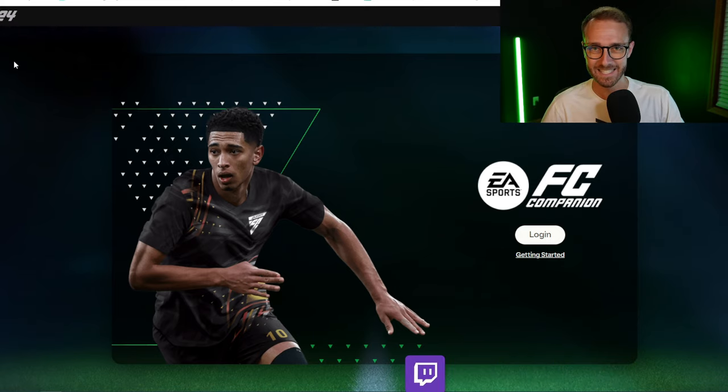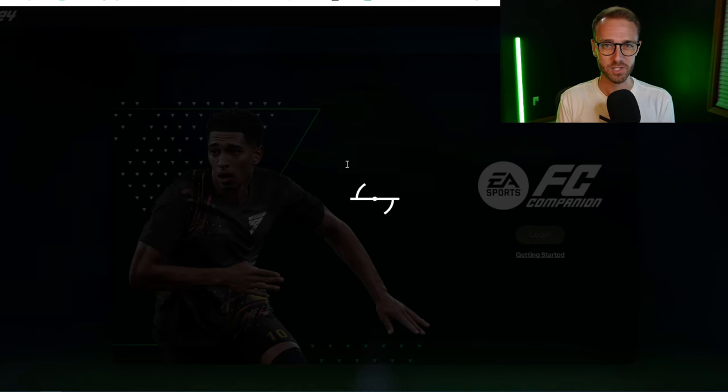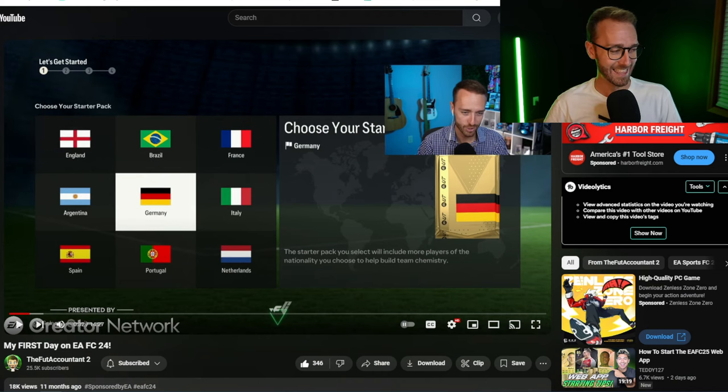Alright, let's get into how to start this web app. As we sign into the web app for the first time on FC25, we're going to be greeted by a screen for choosing your starter nation. This is something a lot of people look forward to — the decision of who to choose in these top nine nations.